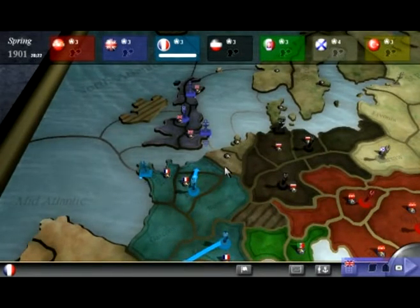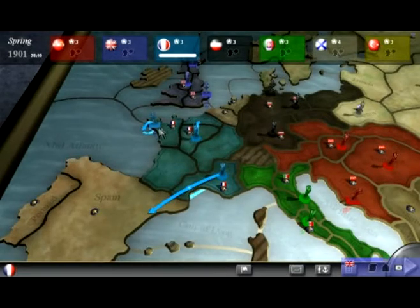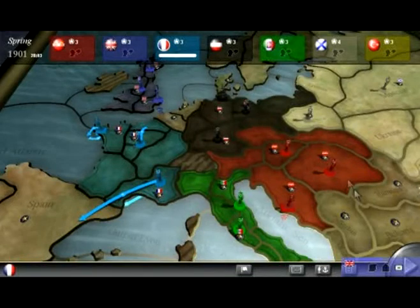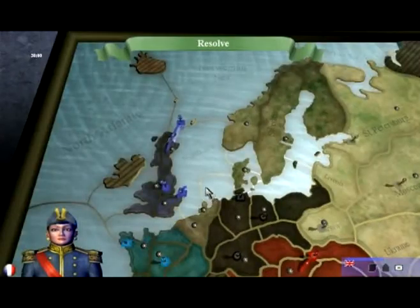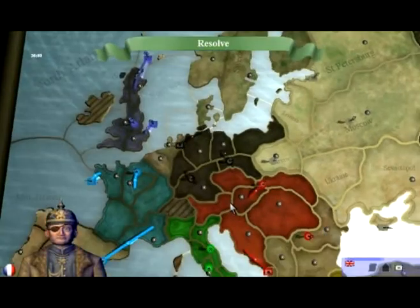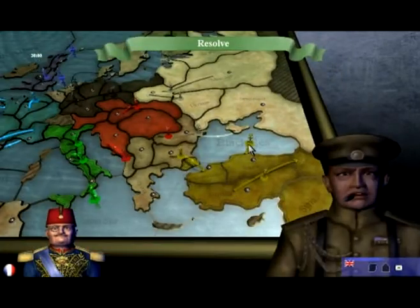I am going to take Belgium — that is my plan. That unit is going to leave and go into the ocean. The first few moves are pretty quick and easy because there's not much to them. They're going to duke it out for those territories over there, but this all happens at once.